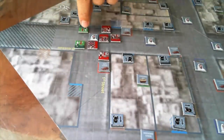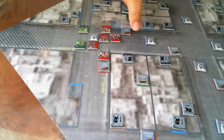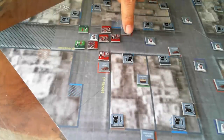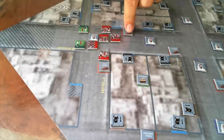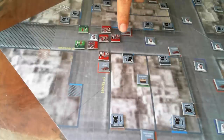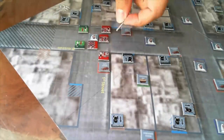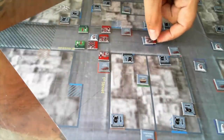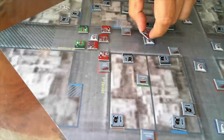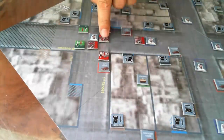I want to get into this building here, so I need to kill this guy. Moving units — counting hexes for positioning, setting facing.